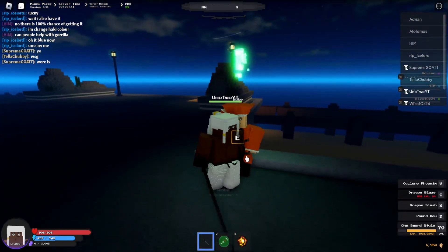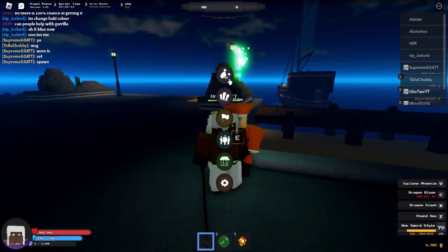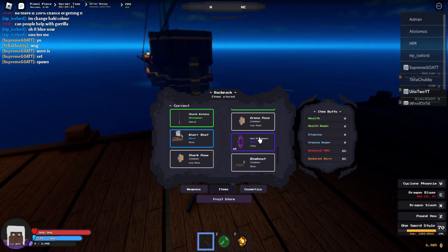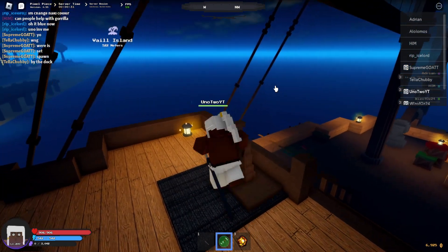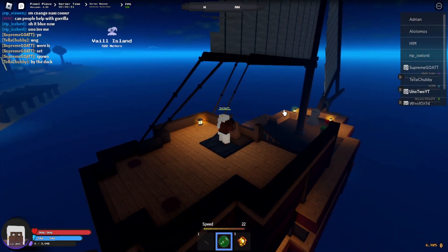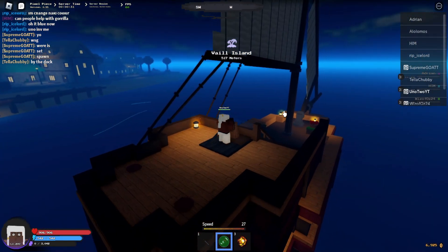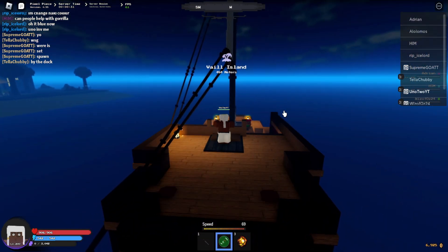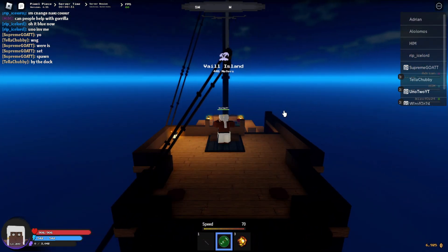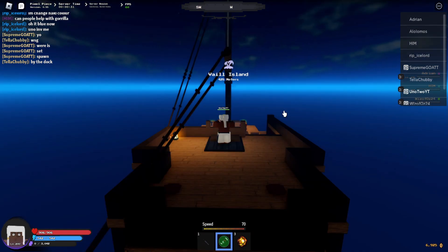So first you wanna come to Orangetown, spawn your boat in. Let me put a log pose out to show y'all where it is. If you already have it, it's the Balea whatever log pose. So from here, it's super close to Orangetown. You want to go west of Orangetown from the docks — just straight line it up a little bit to the left of west and just go straight.